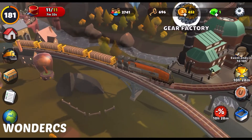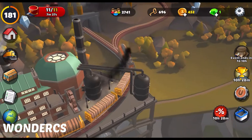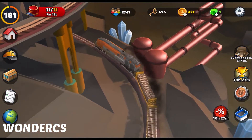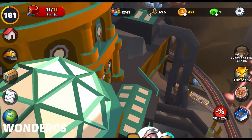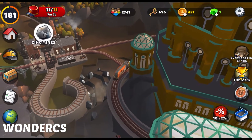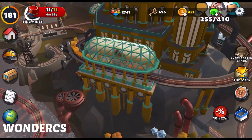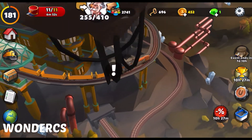Right now I'm trying to deliver some stuff for this workshop area, right beside the gear factory. There are two factories here — automatically given by Pixel Federation, the Train Station 2 developer. One is the gear factory, as you guys can see, and the other factory is the zinc mine factory. These are the two factories across from each other, and in the middle is the workshop.